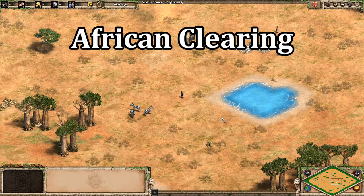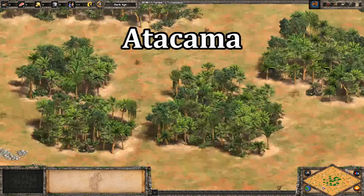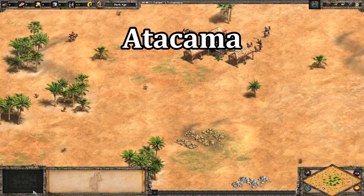Those were the civ balance tweaks. There are also a few new maps. The first is African Clearing, which has a nomadic start with trees around the outside and lots of ponds to fish — it seems like a lot of fun with tons of food and open space. The next is Atacama, which is incredibly open around your starting base and has a large patch of trees in the middle. It reminds me a bit of Gold Rush except with wood instead of gold, and also seems like an incredibly aggressive map.